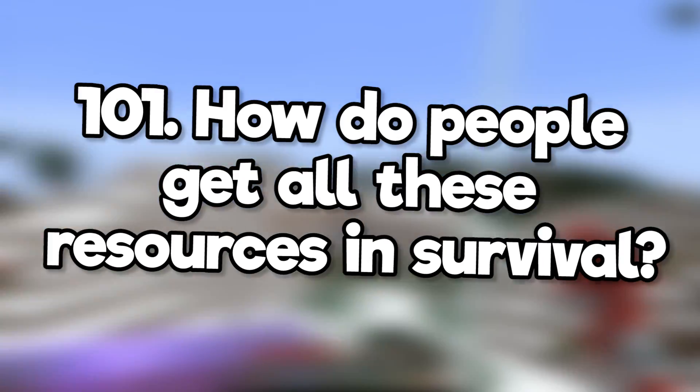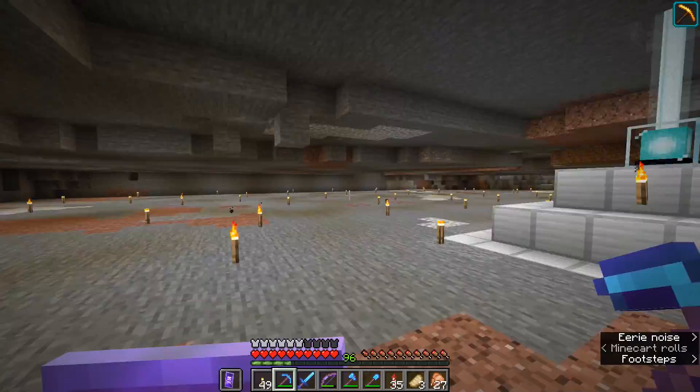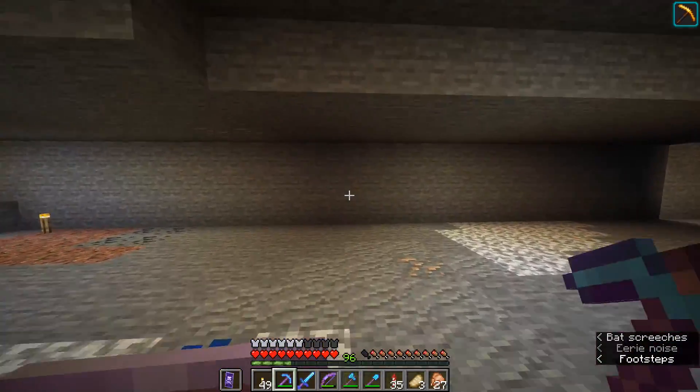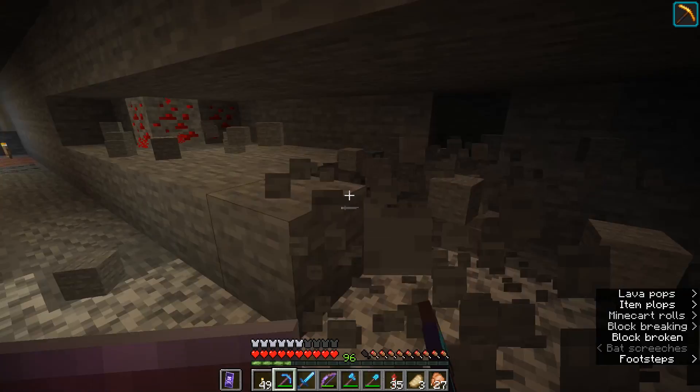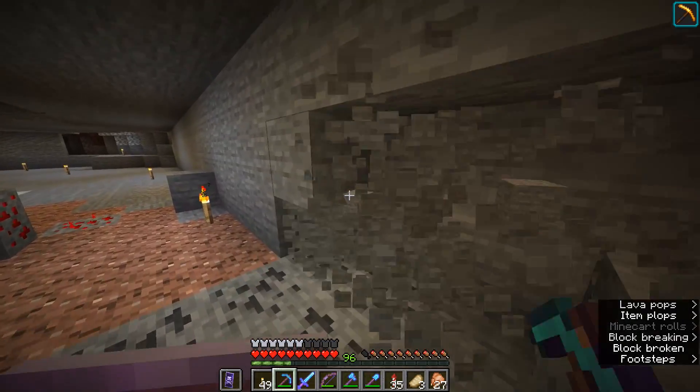How do people get all these resources in survival? Having a haste 2 beacon is one of my main goals in any survival world. Instantly mining stone with an Efficiency 5 pickaxe means you can fill up a double chest in a few minutes.